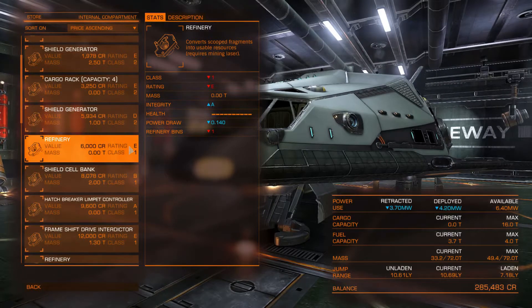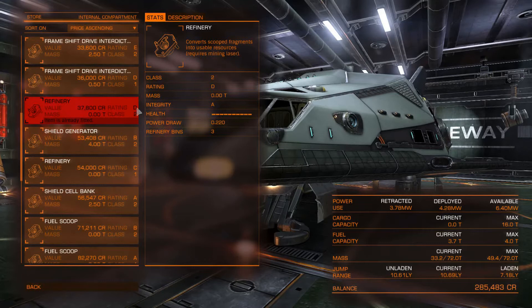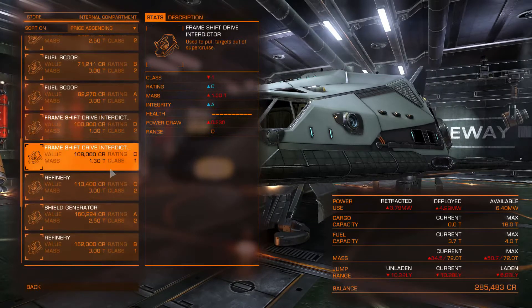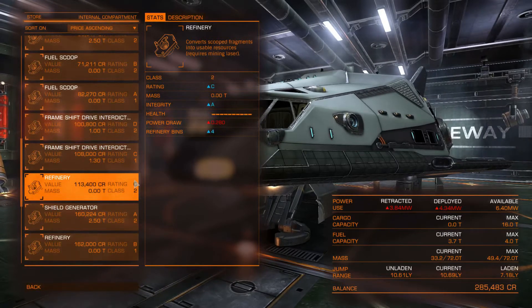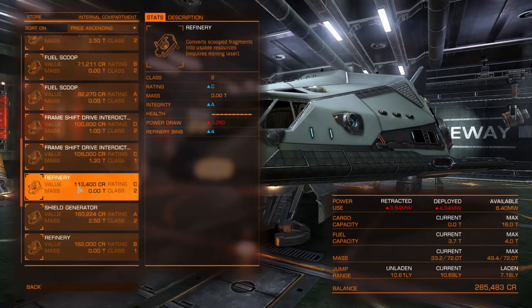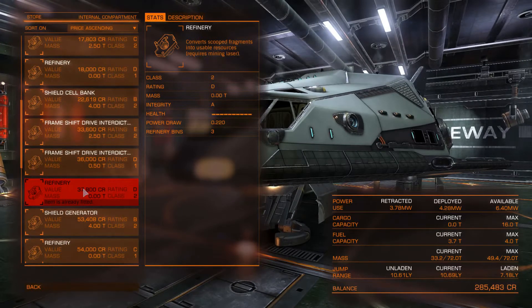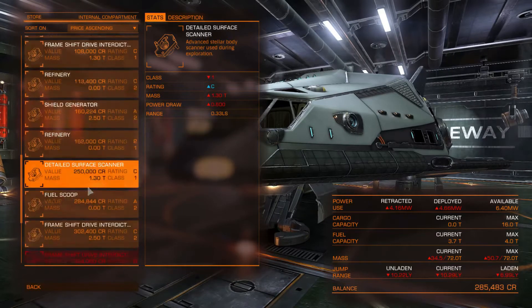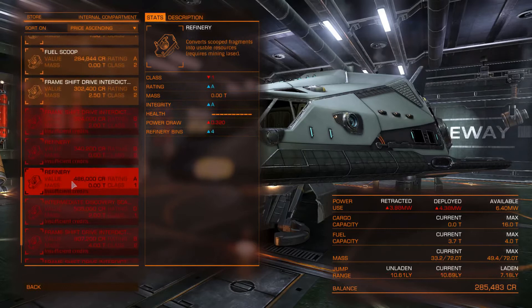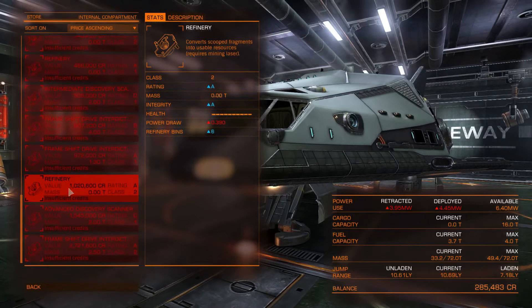The ratings go from E up to A being the best. The class 2 rating D refinery I have right now has three refinery bins. A class 2 C has four refinery bins — definitely better, but quite a bit more expensive: 113,000 versus 37,000 for the one I have. Going all the way to a class 2 A gives you six bins, but those are very, very expensive.